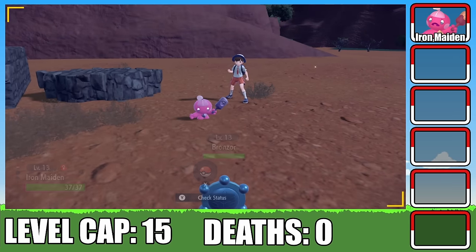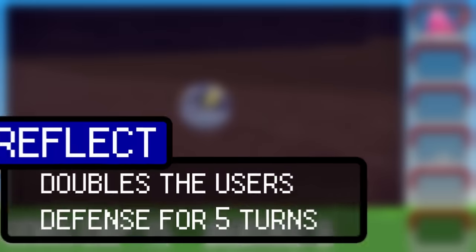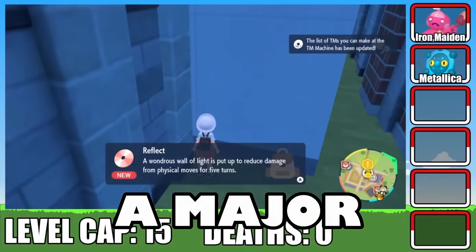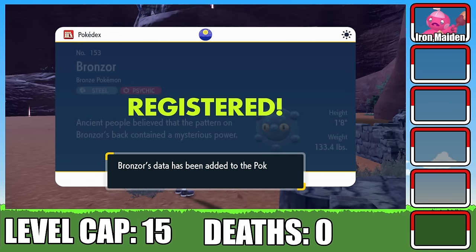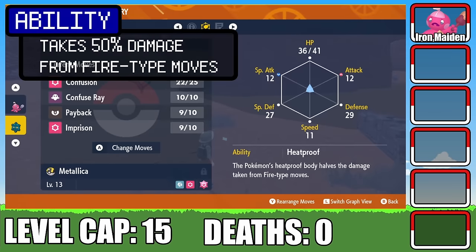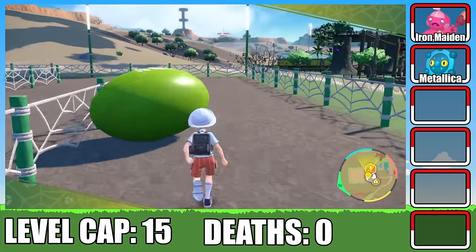Next up, I run into a Bronzor. This floating Frisbee might look a bit silly, but he does get access to Reflect and Light Screen, which paired with the Light Clay item will give us a major advantage in not just this battle but many more. I name it Metallica, and it has the ability Heatproof. Not gonna lie, I was kinda hoping for Levitate, but having something to counter Fire types isn't all that bad either.